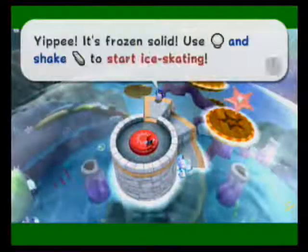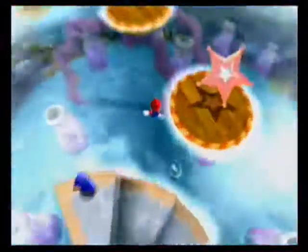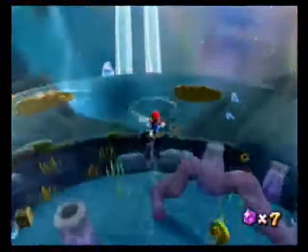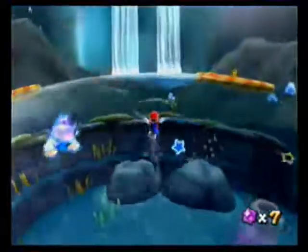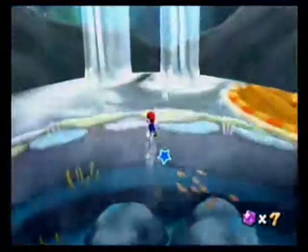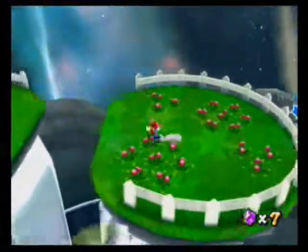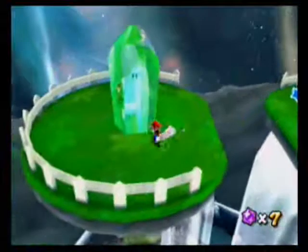Turn the water to ice. And I may as well ice skate, because it gets me there faster. And then it's a simple matter of wall-jumping off the frozen waterfalls. It's not as badass as it was in Super Mario Galaxy, because you're not actually wall-jumping off waterfalls — you're wall-jumping off icefalls.